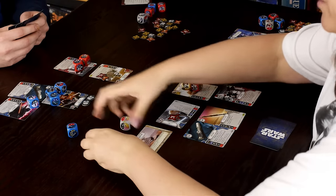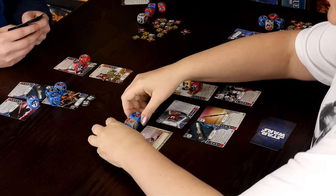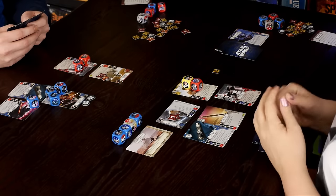I roll and get two whiffs and a discard-a-card symbol — a horrible roll. We're going to have to do some re-rolling. John activates Kylo in response.